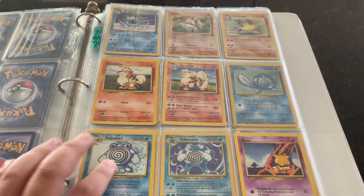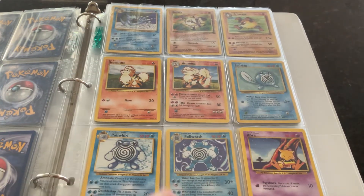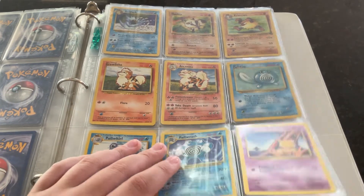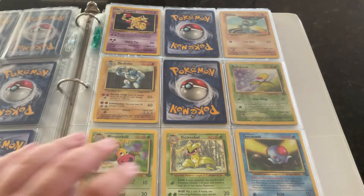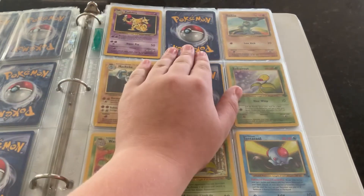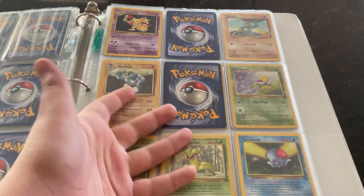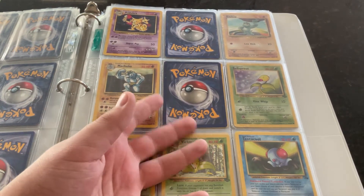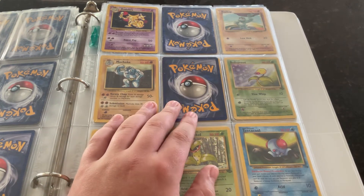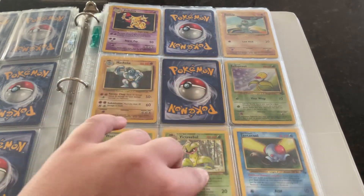This page, no holographics — but the Porygon is, in fact, holographic. These are two cards I'm missing: I do not have an Alakazam and I do not have the Machamp, because I never bought a booster box of this set. They were promos to the booster box, so I'll have to buy one, but they're only like a dollar. The following page again had no holographics.